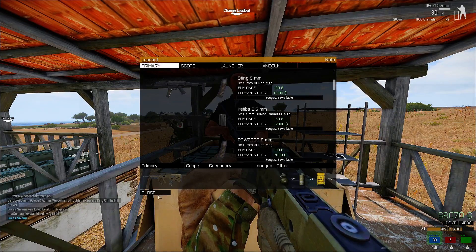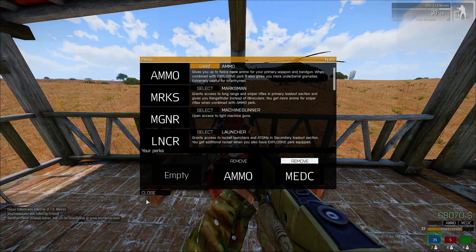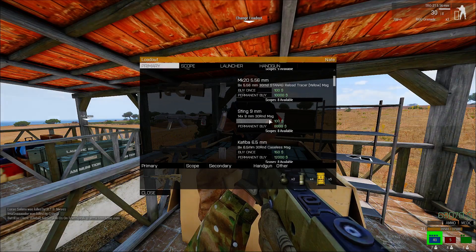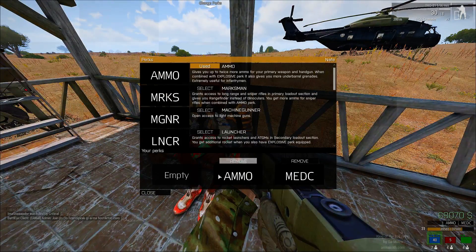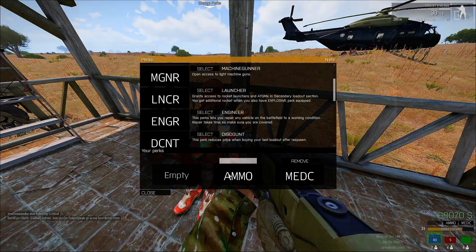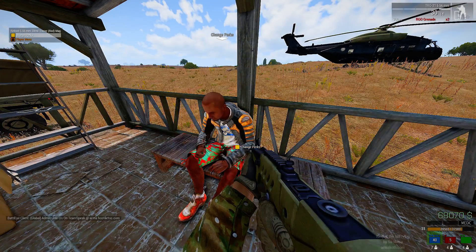You get discount on weapons — $100, $150. I think it's just when you die, the gun will be cheaper, so you need to have that perk on. Personally I never run discount — I always use ammo because it gives you a lot more mags. As you can see in the top right, it doubles the mags.